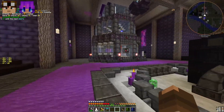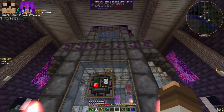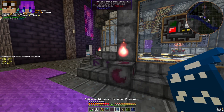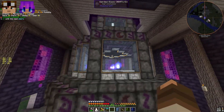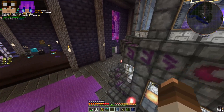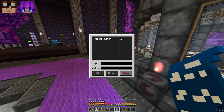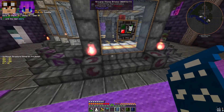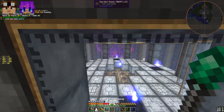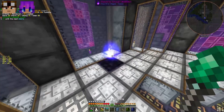First thing we're going to do is go over how to assemble this multi-block. I'd recommend using the hologram projector, and you're going to need all the materials in your inventory unless you have the wireless terminal. In that case I'd highly recommend using the GT_NO_HATCH value 1 so that you don't get hatches randomly placed in the multi-block.